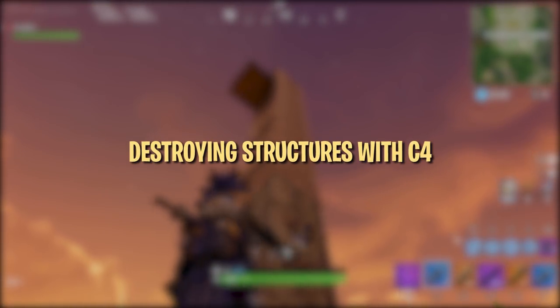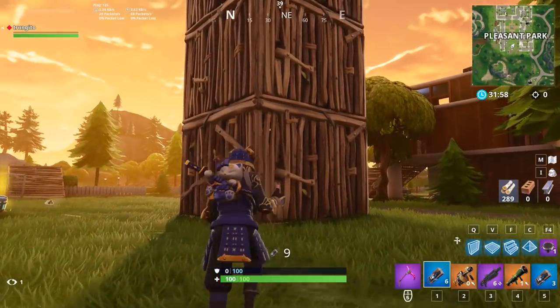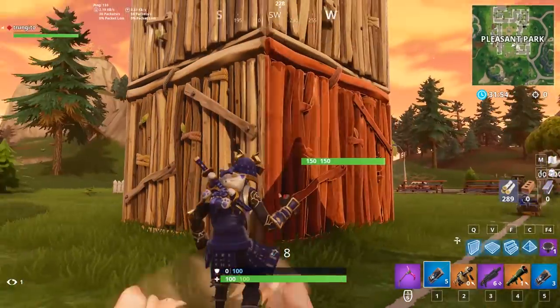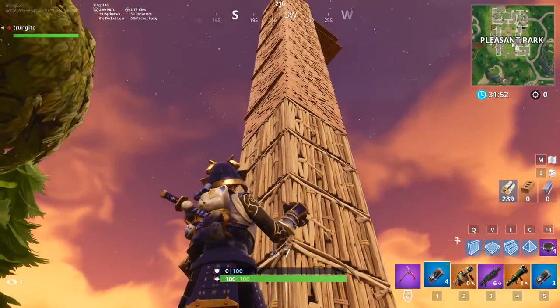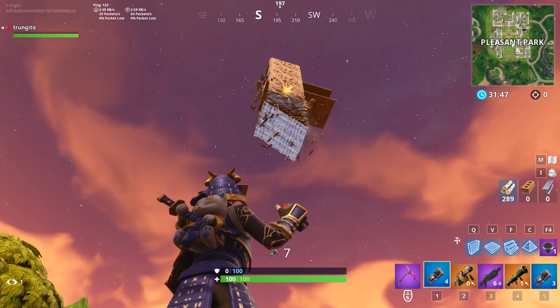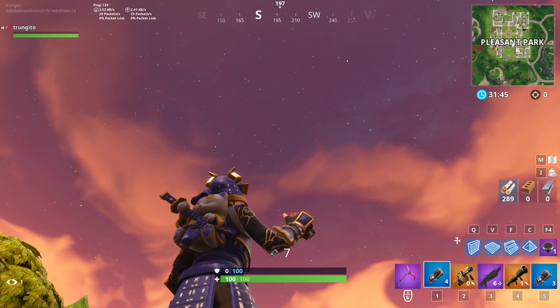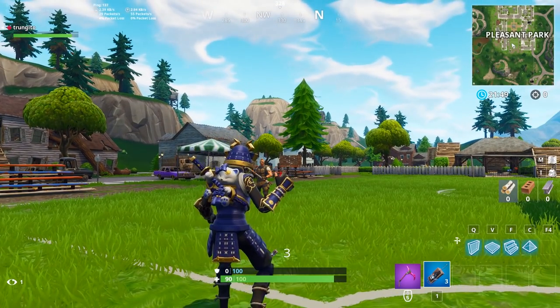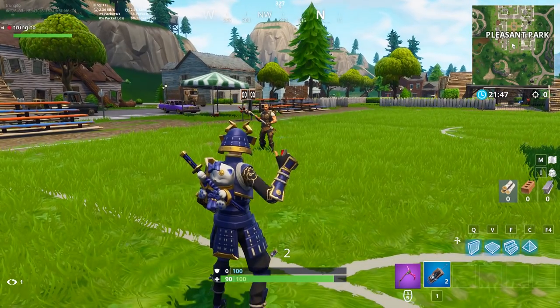C4 does huge damage to enemy structures, instantly destroying any structure within its explosion radius. However, C4 only does 70 damage to enemies. Combined with their low range, they are more effective at destroying structures than dealing direct damage to players.